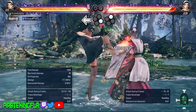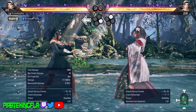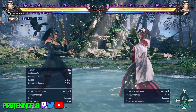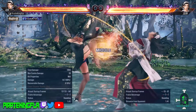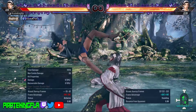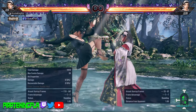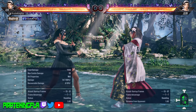Back 4-2. So this is a two-hit string — it is mid-mid. The idea behind this string is that it is hit-confirmable, meaning after you do the first hit — the Back 4 — you have the ability to visually see if the move connects before you follow it up with the second hit. An added bonus is that if your opponent is trigger-happy and attempts to punish you after the Back 4, you can follow it up with the 2 and it becomes a counter hit launcher. Another great thing about Back 4 by itself is that it is a knee attack, meaning it cannot be parried, which makes it effective against parry attempts.